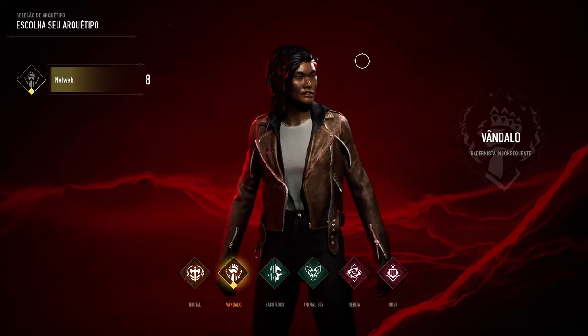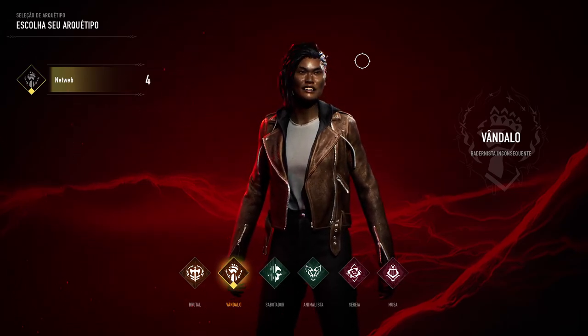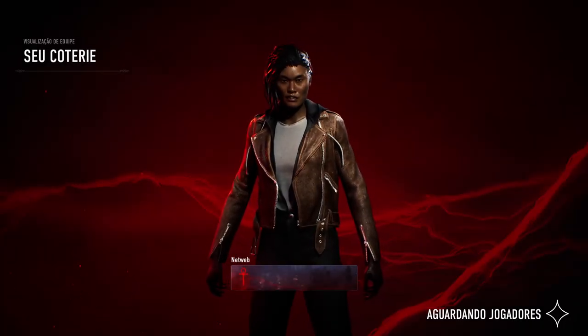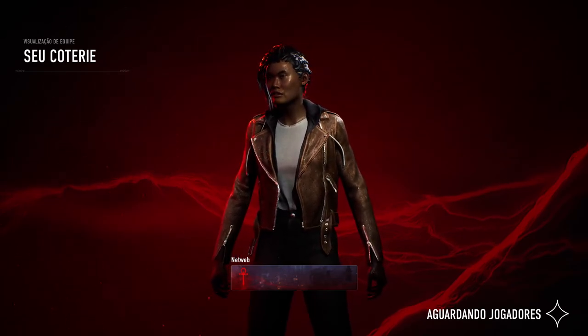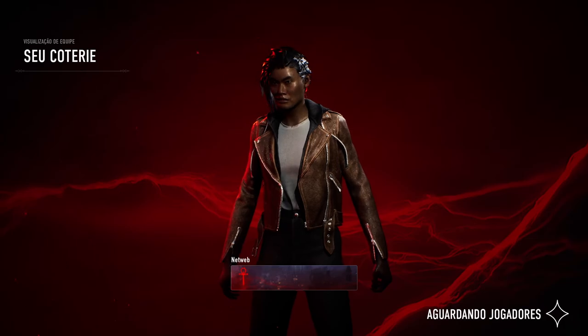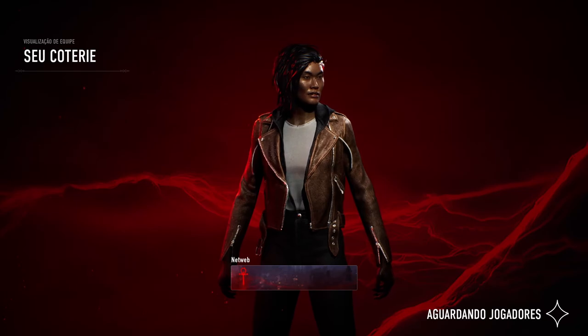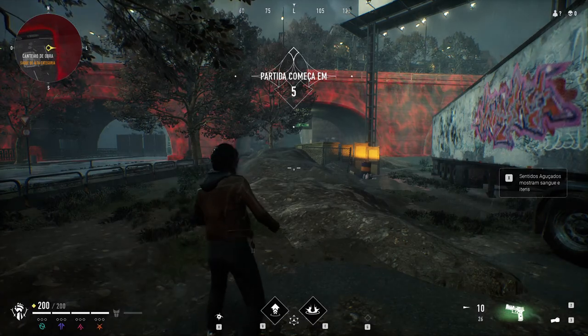Nós temos 6 personagens que podemos escolher, 6 aparências, supostamente são tipo uma espécie de Heroes. Supostamente vem um Battle Pass e um Season Pass, etc. Portanto, iremos ter mais heróis. O modelo de jogo é esse e neste momento estamos com este Shinoka Badafeu. Ele é Vampiro, portanto vamos ter alguns poderes sobrenaturais.